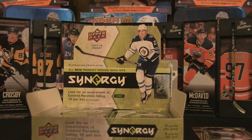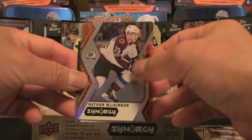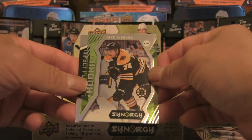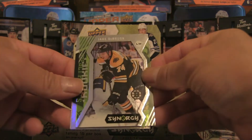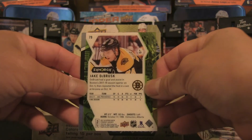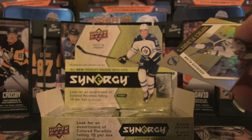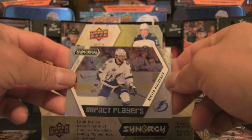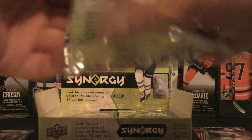Pack three gives us a Nathan McKinnon base red, and then a short print — a green parallel of Jake DeBrusk, numbered 79. That is a pretty solid hit; we'll put that off to the side. And another Impact Players insert, this one of Nikita Kucherov. Three Impact Players in three packs — pretty cool.